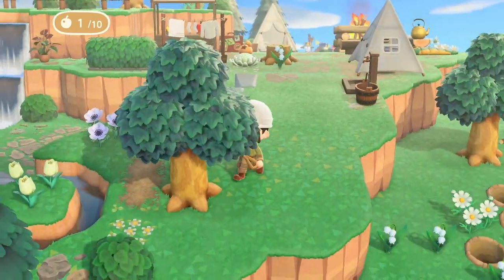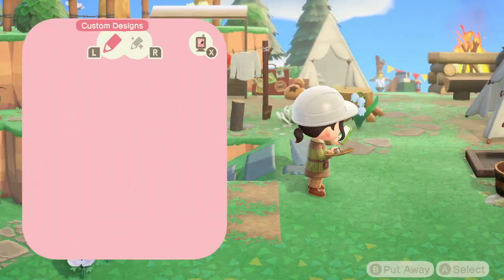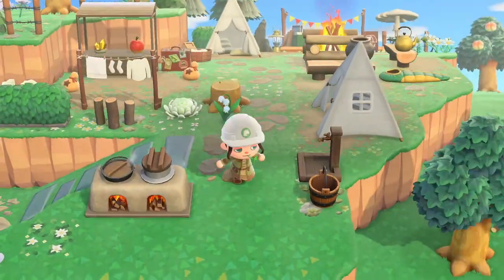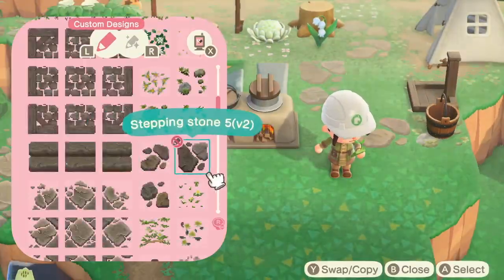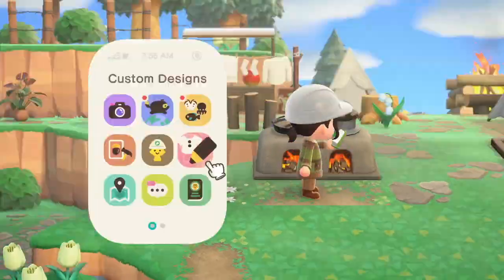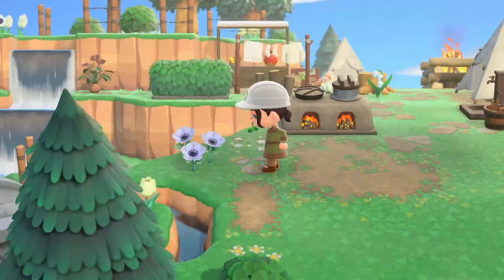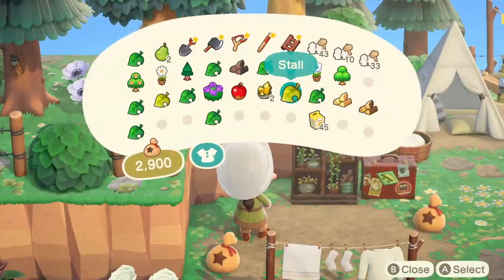I'm also using hedges here because it's a more natural area. I thought about the idea of them camping in a forest, so lots of dirt path, hedges, bushes, and flowers. Next week's video is going to be a more built-up area — I won't spoil it, but it's going to be fun and I hope you enjoy it. It's right where my resident services is.